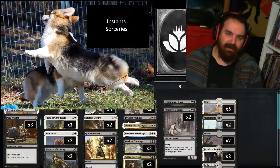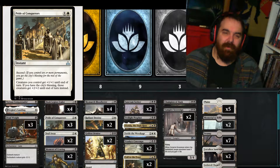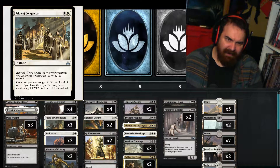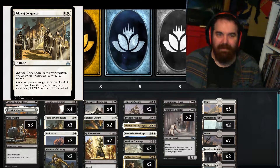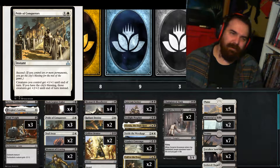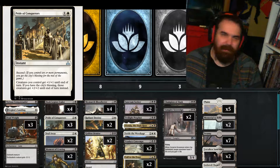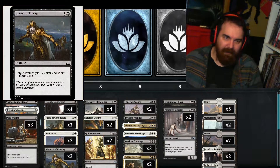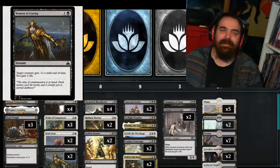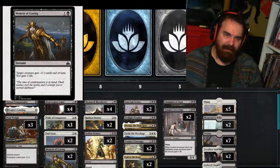Let's move on to our Instant and Sorcery package. We got a 3 of Pride of Conquerors, 1 and a white for an Instant with Ascend. Creatures you control get +1/+1 until end of turn. If you have the City's Blessing, those creatures get +2/+2 until end of turn instead. We got a 2 of Moment of Craving, which is 1 and a black for an Instant. Target creature gets -2/-2 until end of turn and you gain 2 life.